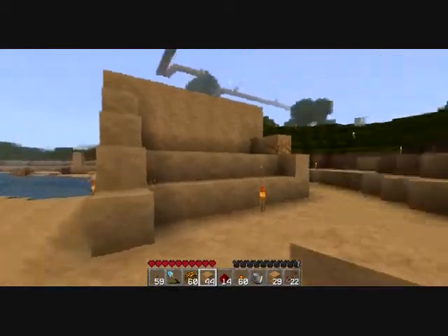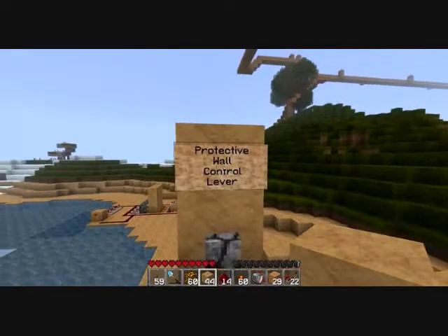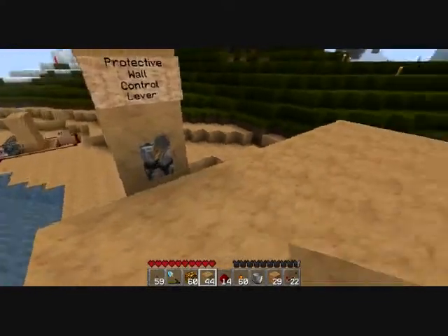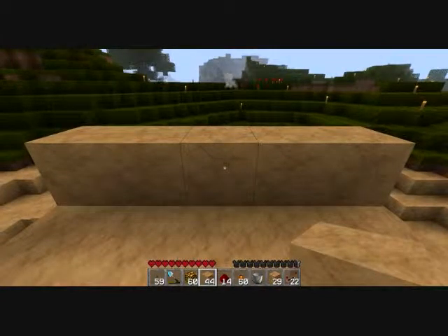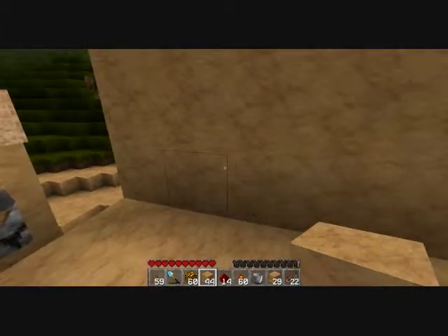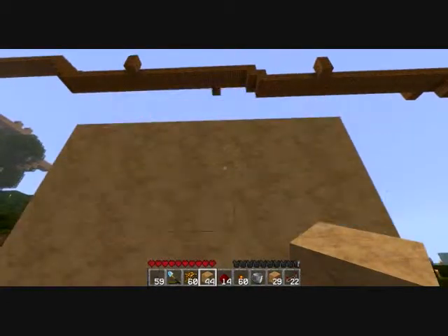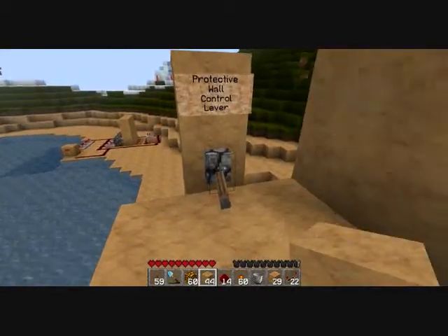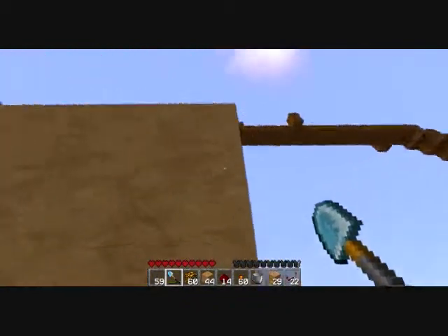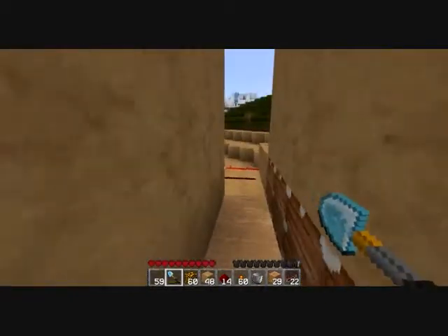When you want to build something and you don't want creepers creeping your stuff, this says 'protective wall lever control.' And I'm like, well, where's the wall? Hit the lever — and it builds a wall for me. That's pretty cool. It builds a big wall. Once it starts doing that, all you have to do is flick that off and it'll stop. Currently this is non-resettable, so you have to do it by hand. And this only works with gravity blocks — stuff like sand.